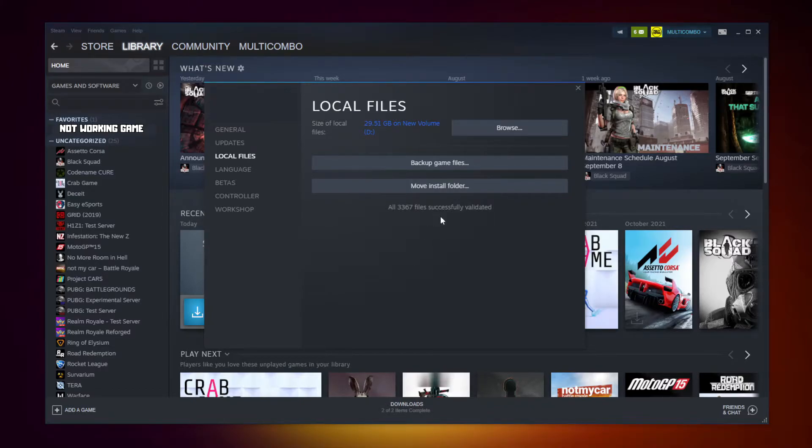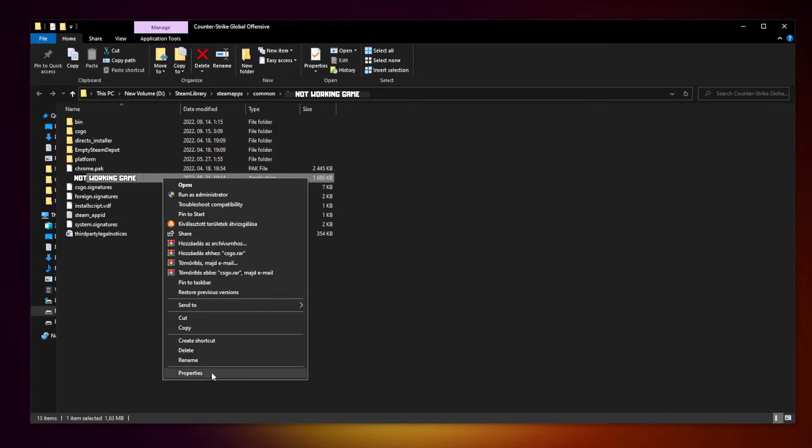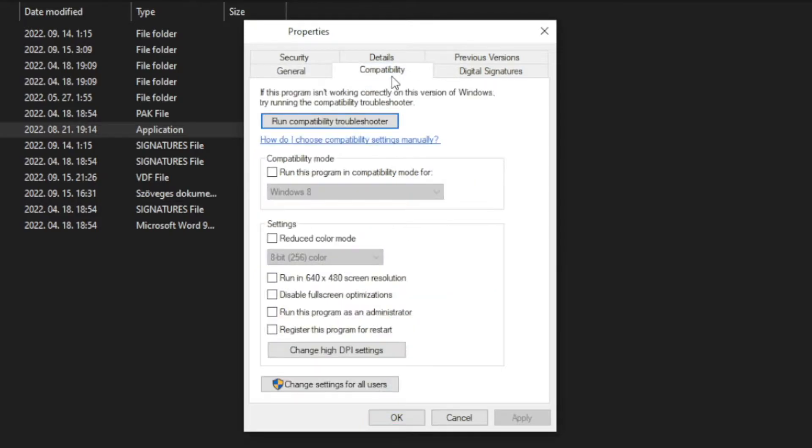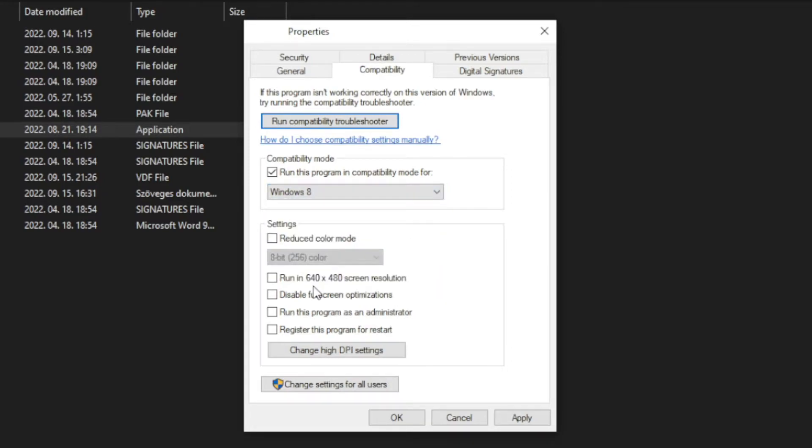After completed, click Browse. Right-click the not-working game and click Properties. Click Compatibility. Check Run this program in compatibility mode — try Windows 7 and Windows 8. Also check Disable Full Screen Optimizations and Run this program as an administrator.